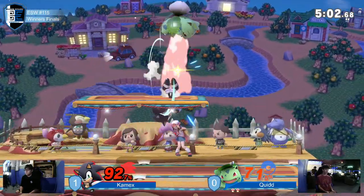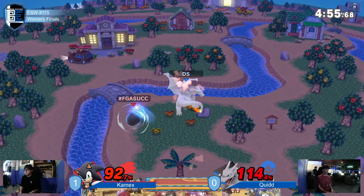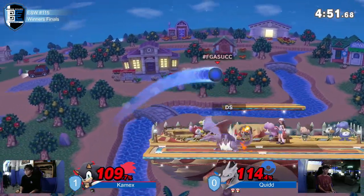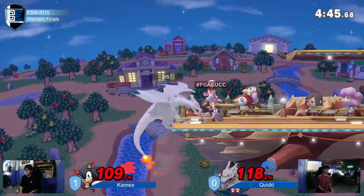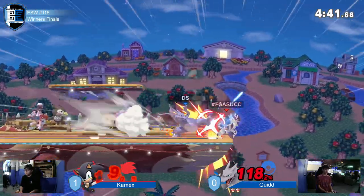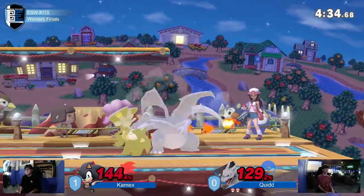I'm liking the disadvantage from Kamex right now. The way that he's mixing up his recoveries with these high-low spin dashes to get back to the stage — it's really good. Disadvantage improving can definitely help him out. And if he takes his stock right now, he is still in a better position than he was in last game. Oh, that is not death. Great use of the side-B right there. Forward throw taking.